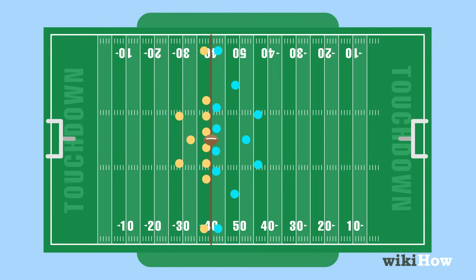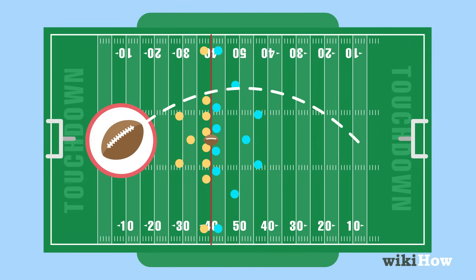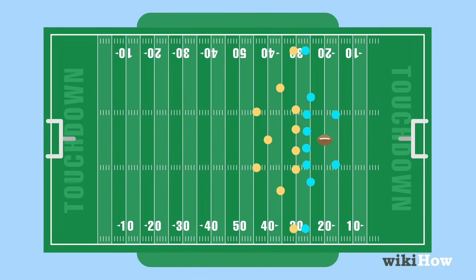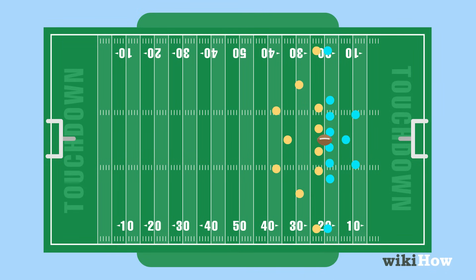Many teams will choose to punt on fourth down rather than run a standard play if they aren't close to the first down marker. A punt is where the offense voluntarily gives up possession of the ball by kicking it towards their end zone. A punt is often preferable to going for it on a fourth down because it will take the other team longer to get to their side of the field and potentially score.